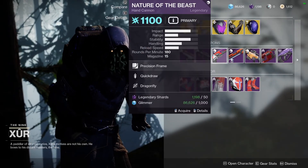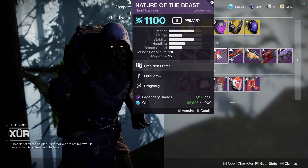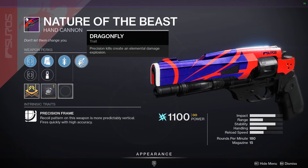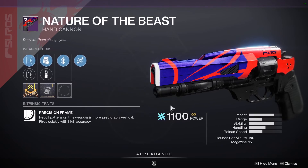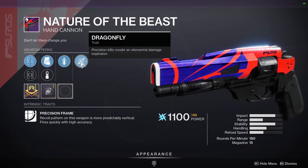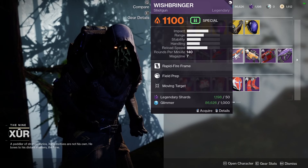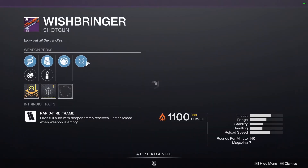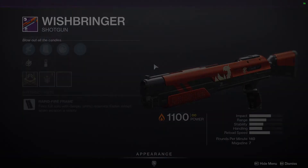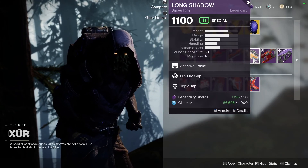Next we've got Nature of the Beast hand cannon with Dragonfly and Quickdraw. This probably wouldn't be too bad — it's a 180 RPM, so it'll shoot just as fast as the Seventh Serif, and it does Arc damage, so it's definitely worth picking up if you don't have a hand cannon with Dragonfly. A lot of people just end up using Sunshot though, which makes sense. We also have Wish Bringer shotgun with Moving Target and Field Prep. I'm not really one for Field Prep since you have to crouch for it to work.